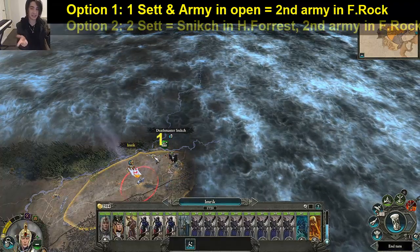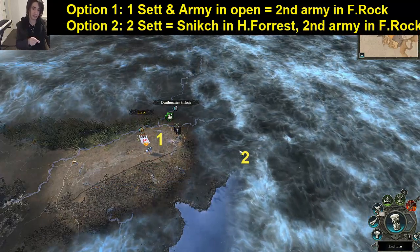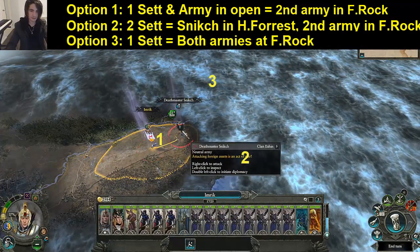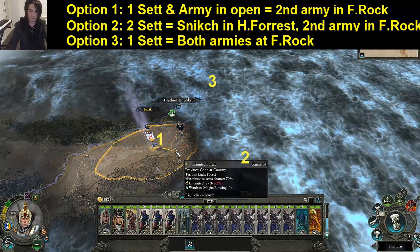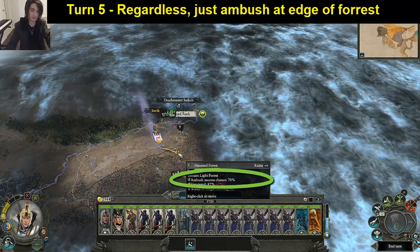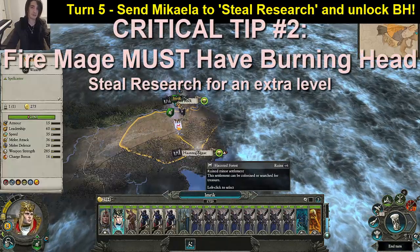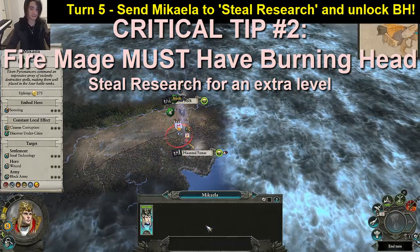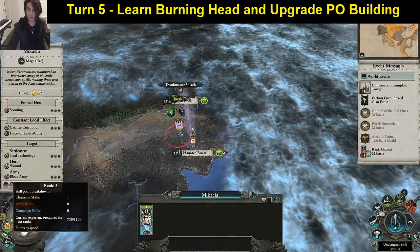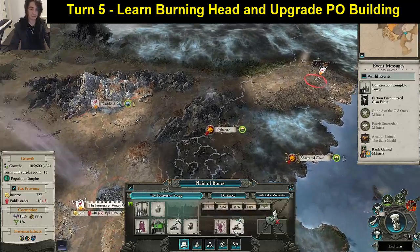One of three things can happen: one, he's standing in the open — least likely; two, he will take Haunted Forest and his primary army will be there; or three, he could be up there. We can't be too close to him — if we're inside his ring of influence we won't be able to go into ambush stance. We want to go as far as we can and still retain that 70% ambush chance, so we go about there and put Imrik in ambush stance. Make sure you have Burning Head on your mage, search these ruins, solve the puzzle — you might get a nice item.